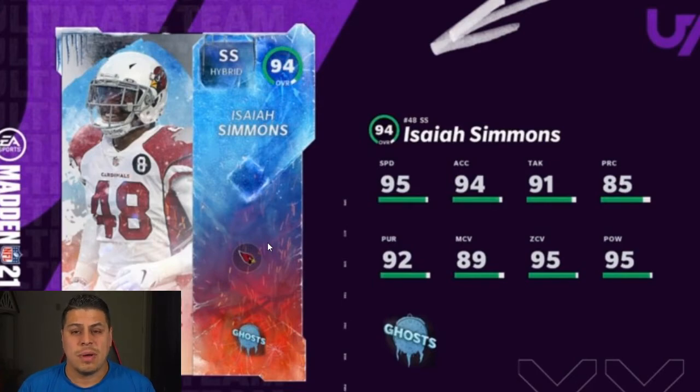Just think about this for a second. Free safety one: Sean Taylor. Free safety two: Calvin Johnson. Strong safety one: Isaiah Simmons. Strong safety two: Ronnie Lott. I'm going to try to have all of these guys on my field. It is about to get crazy.